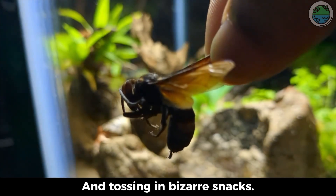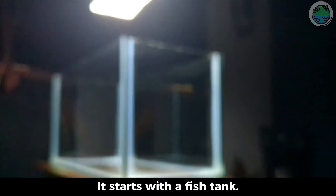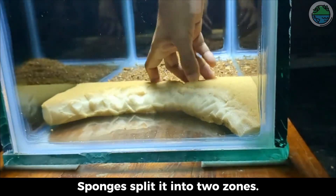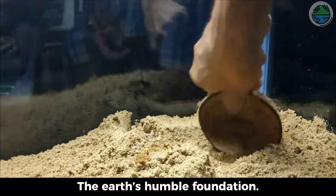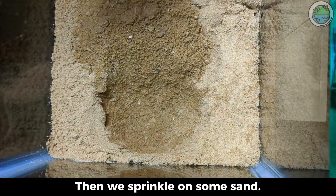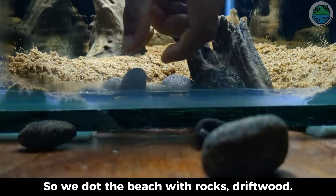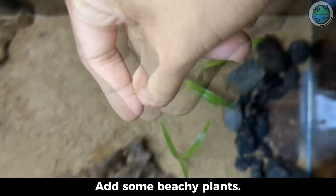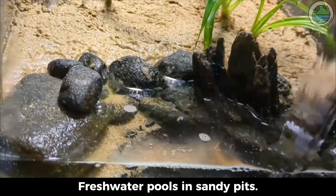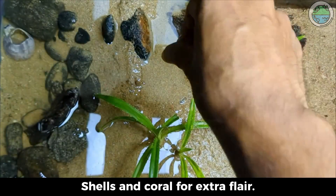Picture this: a tiny beach. We're cooking up wild weather swings and tossing in bizarre snacks. Can hermit crabs survive this madness? Will they thrive in our mini world? It starts with a fish tank. Sponges split it into two zones. One side's got clay for ground — the earth's humble foundation. Then we sprinkle on some sand. Hermit crabs love a good climb, so we dot the beach with rocks and driftwood — their hideout and playground in one. Add some beachy plants, seawater floods the shore, freshwater pools and sandy pits. Shells and coral for extra flair. Buma Beach is born.